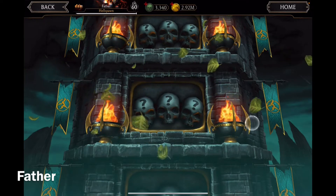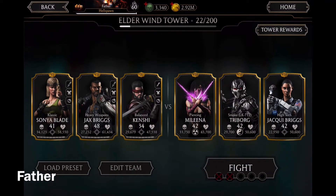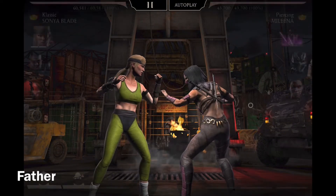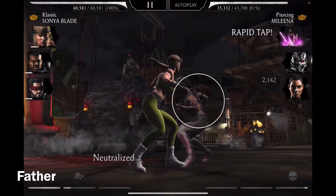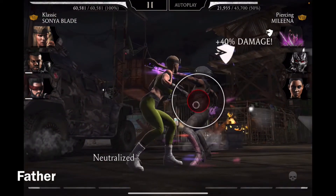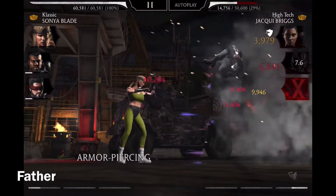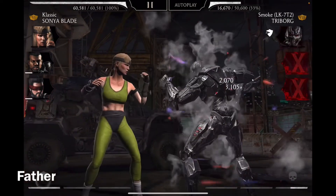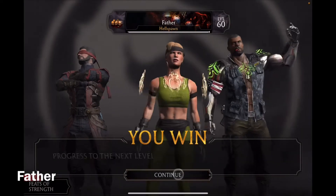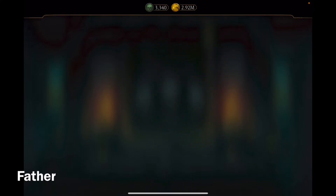Who's it gonna be? Let's see — Piercing Mileena, Smoke LK, Triborg, and High Tech Jax Briggs, no modifiers. So those three with no modifiers — pretty cool. I'm gonna use the first special. There we go, 100%! Gotta do it again — I got 80% this time. Is this gonna defeat him? Yeah, it did — awesome! And 5400 coins as the reward.